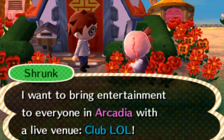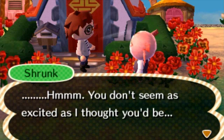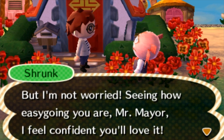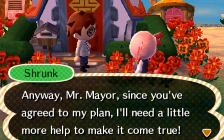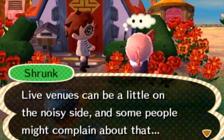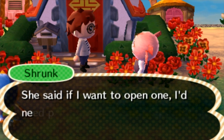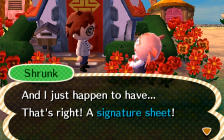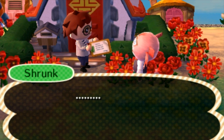He is going to make a club called Club Lowell, and I'm actually really excited! My character is just giving him the evil eye. Since we've agreed to the plan, I'm going to need to help him out. This is the first time when you build a public works project that — because this venue can be a little noisy — people can complain. So you need to get permission from all of the residents. You have to take a signature sheet, go around town, and get everyone to sign it.